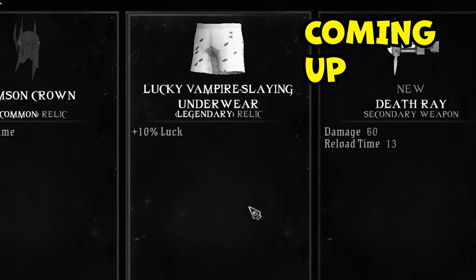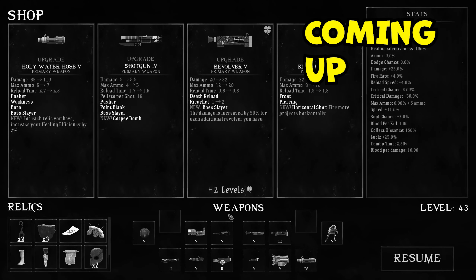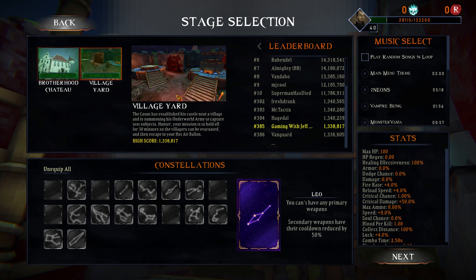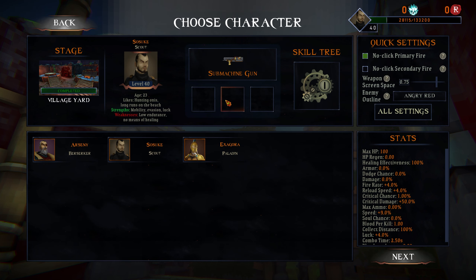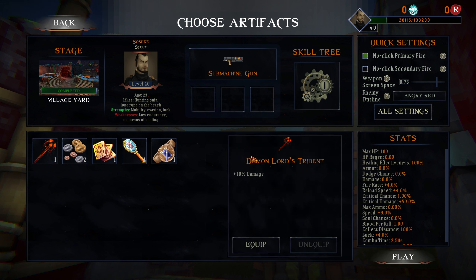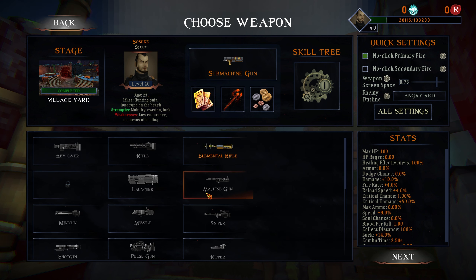10% luck, we got legendary vampire slaying underwear — okay, I'm ready to cash in. This run has been a slaughter. Hello everyone, Jeff here, welcome back to some more Vampire Hunters. Today we're going back to the village yard and completing some achievements here to unlock some more weapons. We're playing Sasuke with more double dash and double jump.